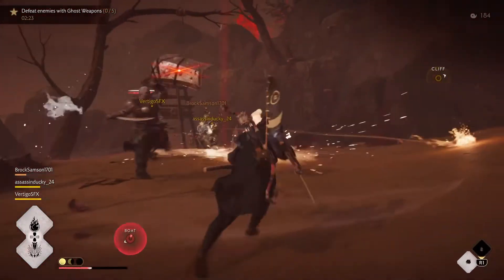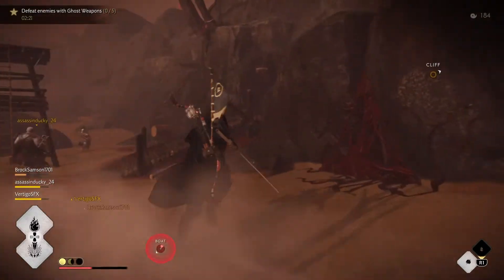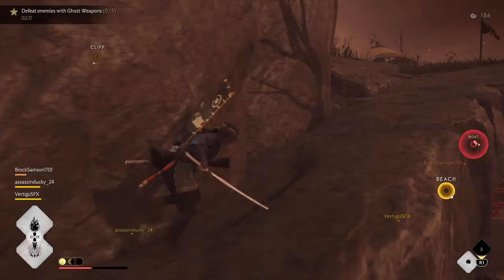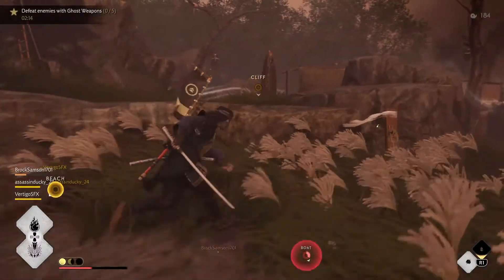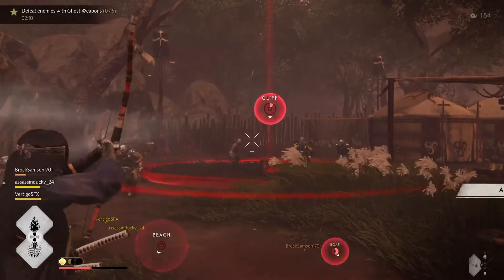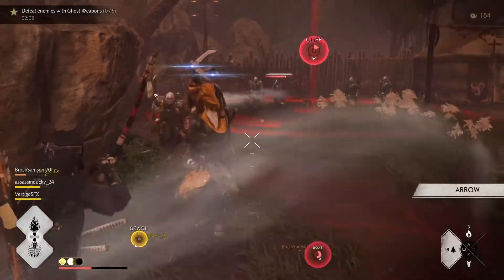There are also animations for your sword. The particle effects that were such a prominent part of the single player game apply to your sword in Legends. So when you unsheathe your sword, you can have, like, white lilies coming out of it as you're swinging it around.